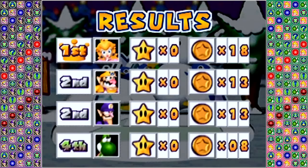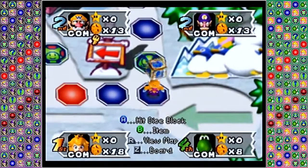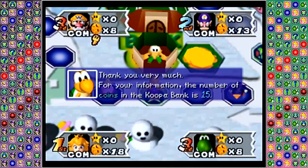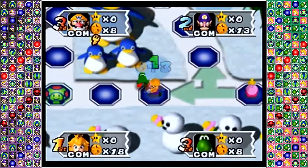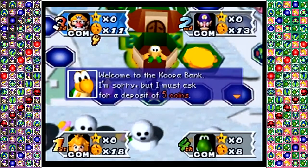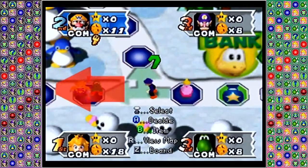Ten coins is the standard minigame victory, putting Princess Peach in an early lead. Wario rolling a seven, also making a trip to the bank, needing to make a deposit and going right after Yoshi. Waluigi getting that ten, losing five coins as well. The bank has already racked up a good number of coins.